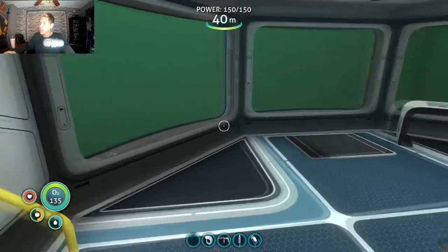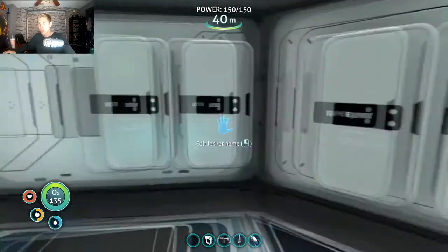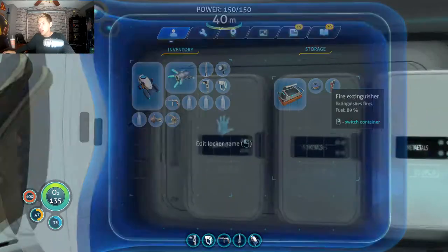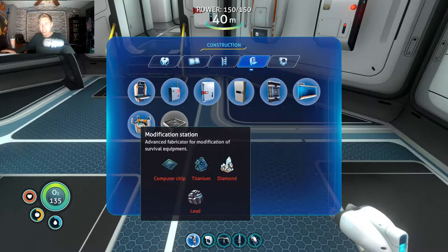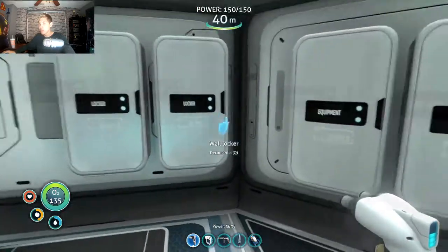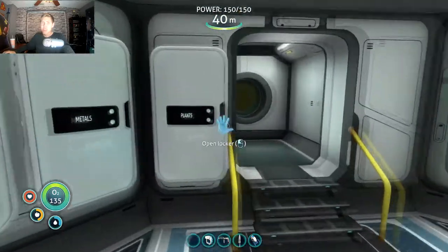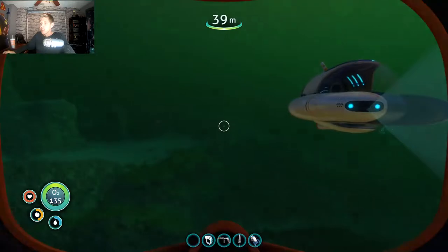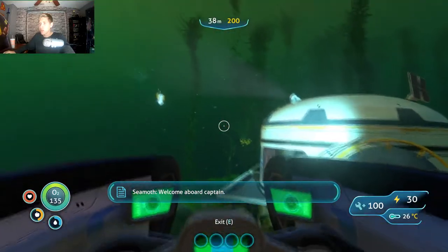I wonder if I need the moon pool for my upgrade module. That makes sense that I wouldn't. Let's just take that back and do a little look. Upgrade module - where's my regular upgrade module thing? Modification station - I need diamond. If I find diamond then I can get that. But where would diamond be? That is definitely the question, and I'm not gonna get that sitting here. Might wanna go get some food before I start this little biz, but it goes bad so fast and it's kinda just depressing. This thing is running out of power, I only have 30% left.